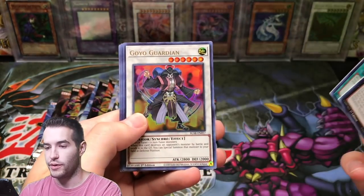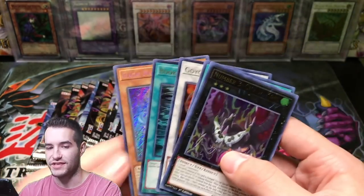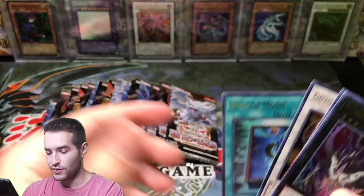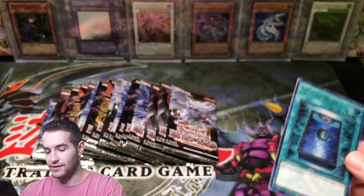Black Whirlwind, Goyo Guardian, Book of Moon, Glacial Beast Blizzard Wolf Secret Rare. Book of Moon is always nice to have — setting it aside for GOAT format, you know. I'm definitely going to do that, sleeve it up.